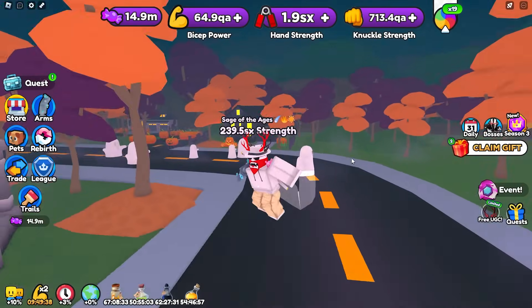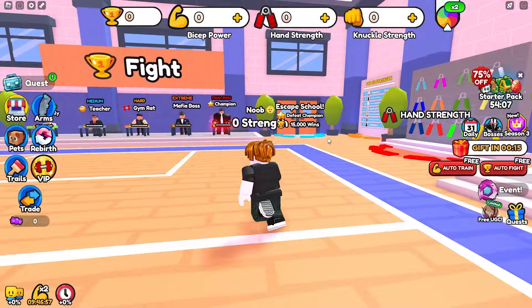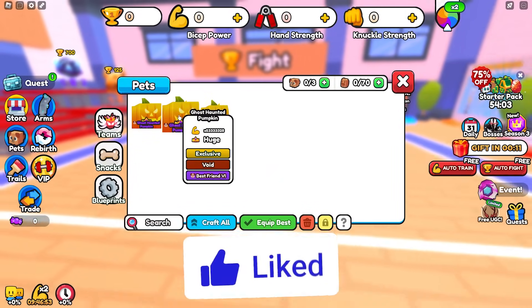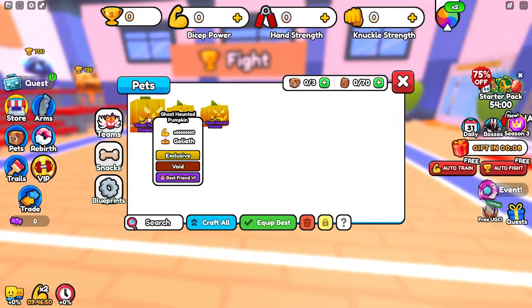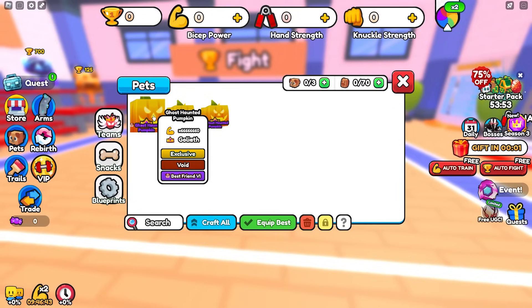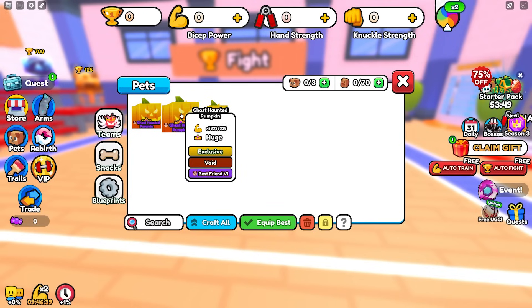Make sure you guys watch the entire video so you can see everything. Here we are on our brand new noob account. If we open up our inventory, as you can see we have three of the Haunted Pumpkins, being Goliath. They also all have best friend six.